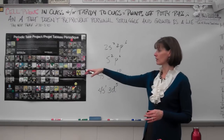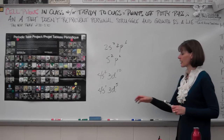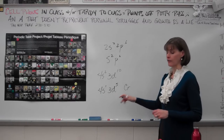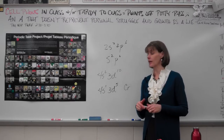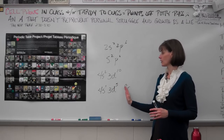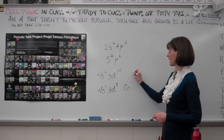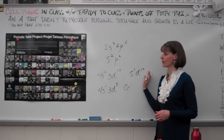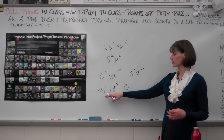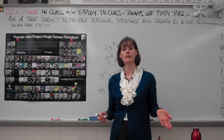An example would be 4s1 3d5 — this is the element chromium. Chromium and copper are those exceptions where they steal an electron to put it in the d orbital to get one in each. There's also s1 d10, which is technically more stable than s1 d5. So the stability order from least to most is: s1d5, then s1d10, then s2d10, with p6 being ultimately the best.